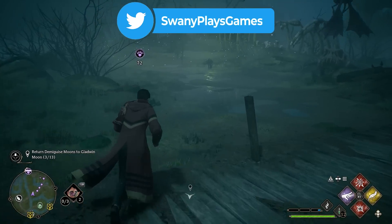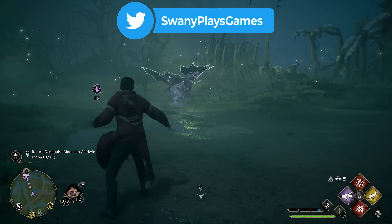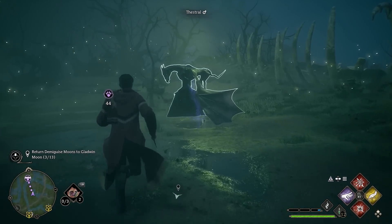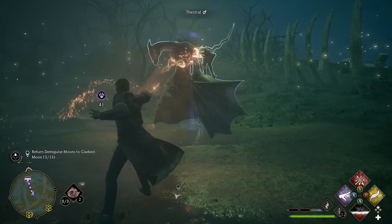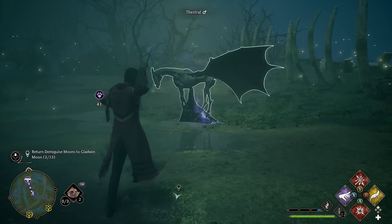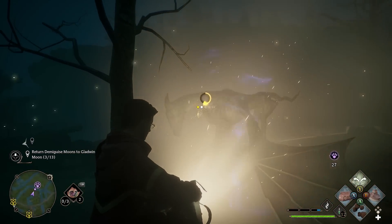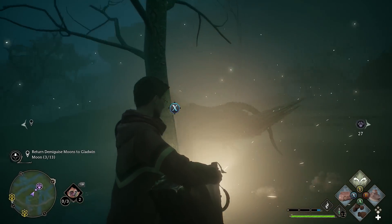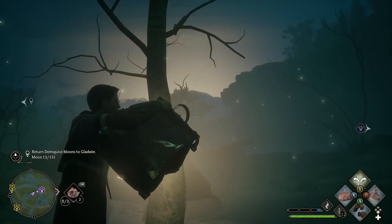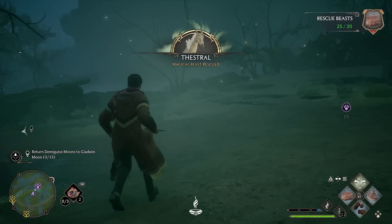The next tip is for when you go out and try to capture magical beasts. Some of them are very fast and hard to capture the normal way. Before I figured this out, I was running around for at least a half an hour trying to capture a Hippogriff. What I discovered is that if you use the Levioso spell on any of the creatures, it will hold them in place just long enough for you to capture them safely. So if you're out capturing beasts and want to save yourself a ton of time, make sure you use the Levioso spell.